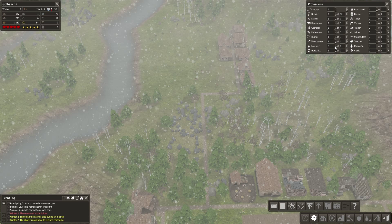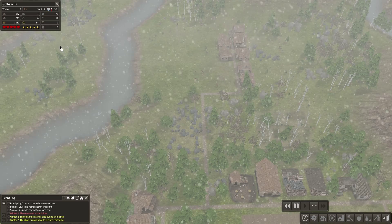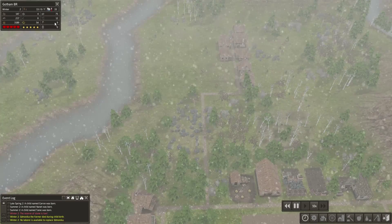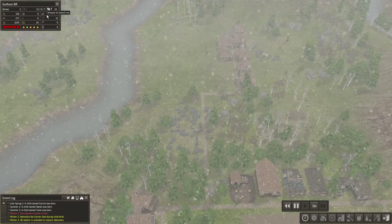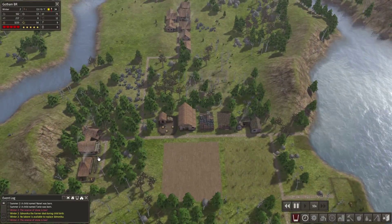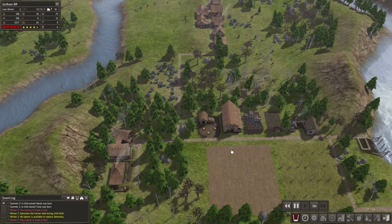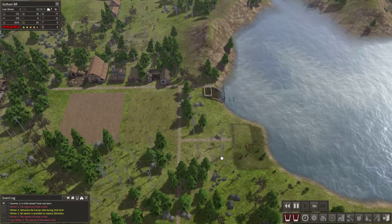Our forestry is down to two right now, which isn't great. Farming's at seven — I think we can still make it work. It's unfortunate that happened, but it's gonna happen. We do have seven kids still on the sideline, waiting their turn. As soon as they grow up and mature enough to do some work, they will indeed do so. Our stone is still low — I'm aware. I'm trying to get some stone; I just have some other stuff to build first.